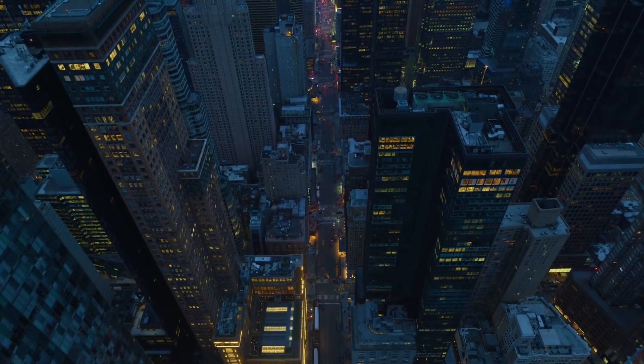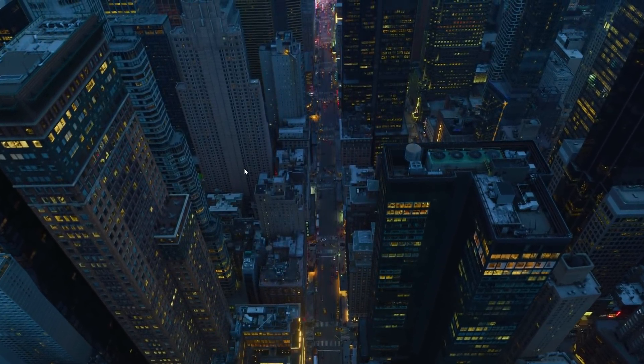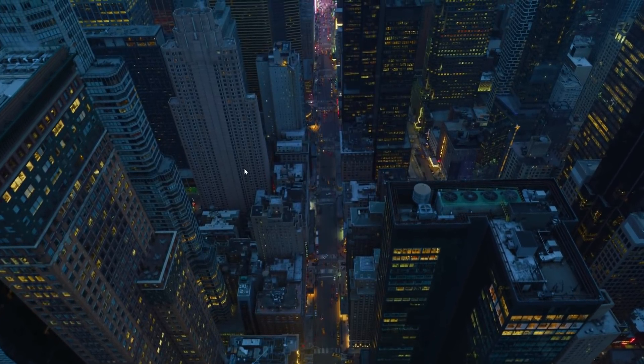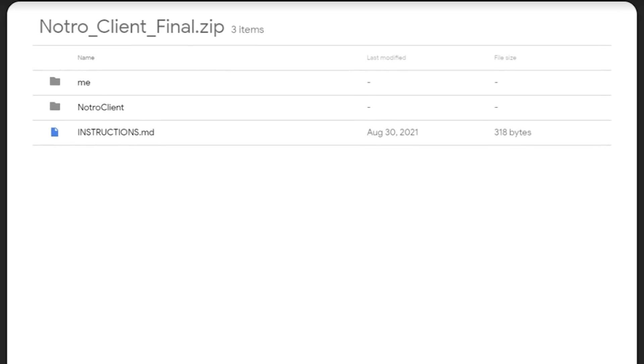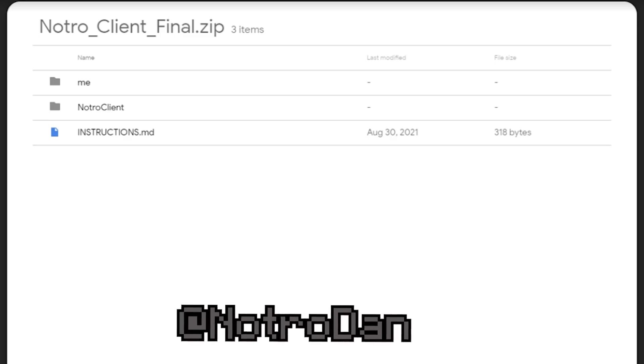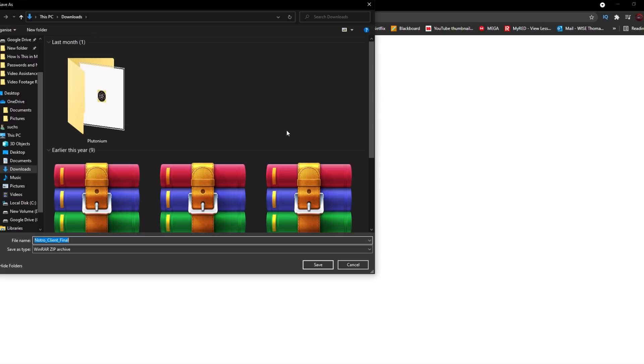We're on my desktop background here. It's been a little while since I've been on my desktop, but I'm about to show you how to download this YouTuber client. We have a nice view of New York. To get things started, you're going to want to click the link in the description. The client is called Notro Client, and it was created by Notro Dan. He's made some packs for me before, but so many of you guys have been hyping up this client, so I wanted to try it out myself.